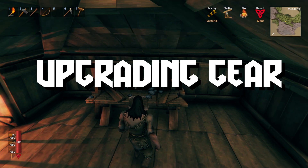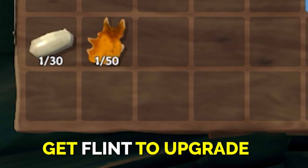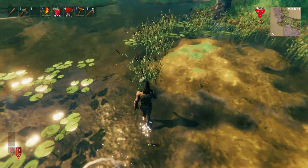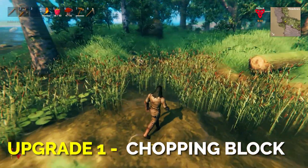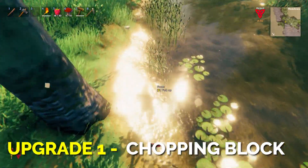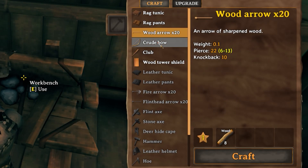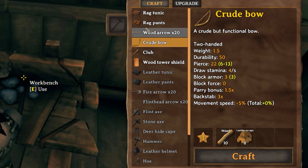Now it's time to upgrade. Two key items are required: flint and deer hide. Flint is easy to find along coastlines and streams — it looks like a smooth rock — and unlocks the chopping block. You'll also need to craft a bow and arrows; the bow requires leather scraps obtained from killing boars. Once you have a bow, you can hunt deer.